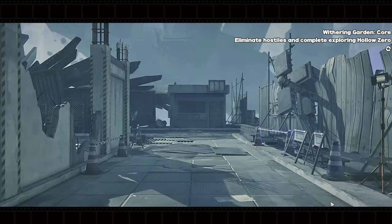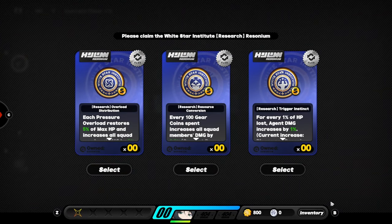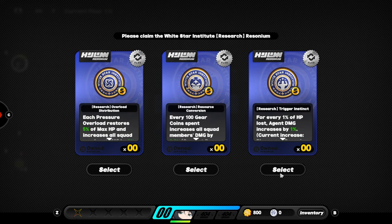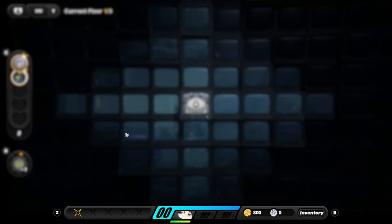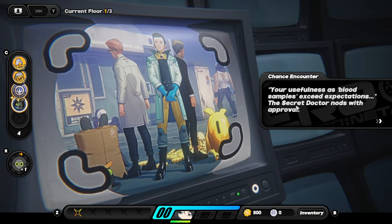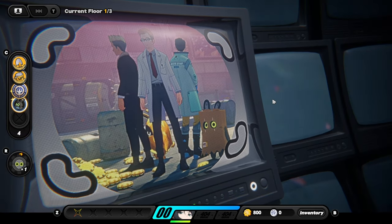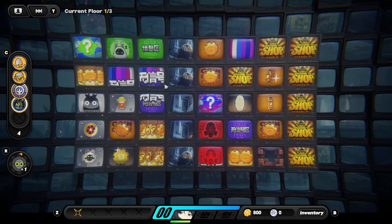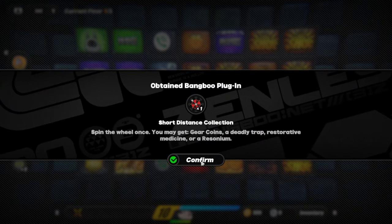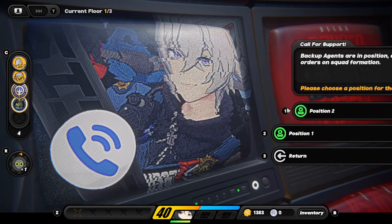We have Officer Bangboo at level 50. I didn't start the Jane showcase video as soon as Jane released because I needed to build Seth first — he's Jane's best partner, and showcasing Jane without Seth would have been a disservice. We're choosing the Assault Resonium to stack buffs for Jane. Jane's kit is so unique she can actually clear a lot of content solo — she's one of the few agents in the game who can do that.